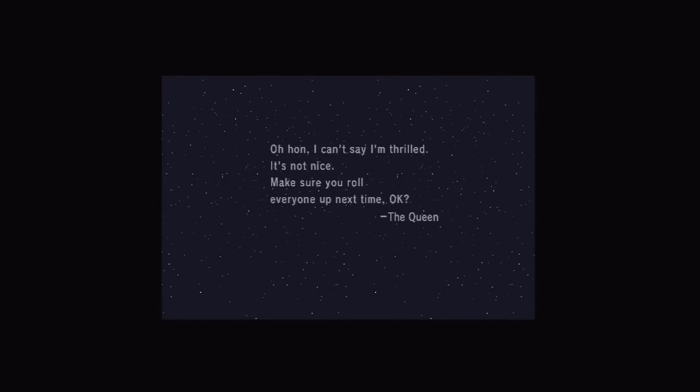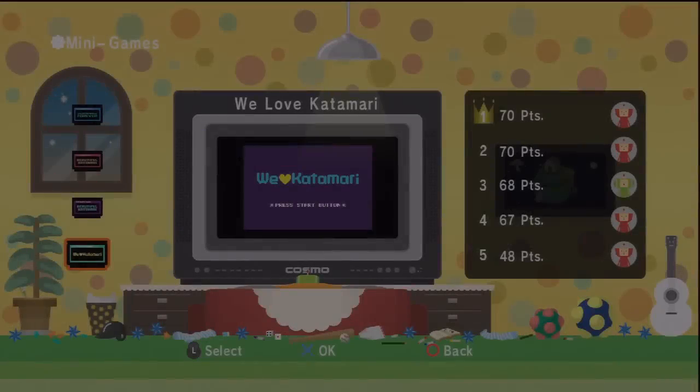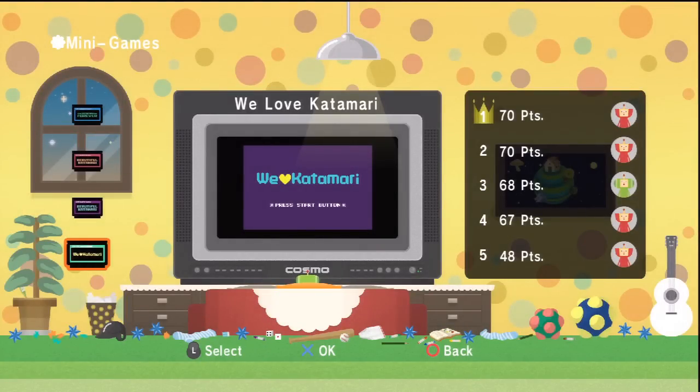The queen says she can't say she's thrilled — it's not nice. Make sure you roll everyone up next time. So the queen wants us to roll everyone up in the Katamari. I'm not sure why she's so judgmental all of a sudden — she's never cared about our Katamaris in the past, she's always left that to the king. But in any case, that's all of the minigames in Katamari Forever. Thanks a lot for watching, and I will see you next time.